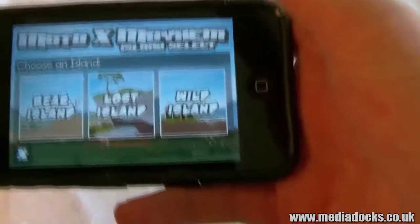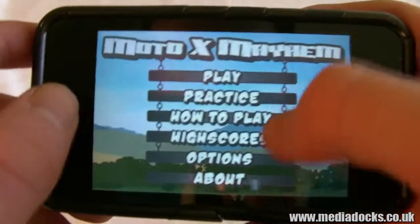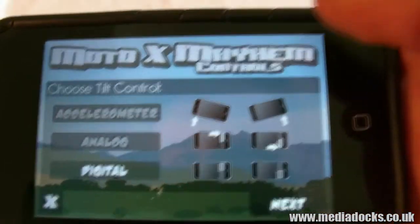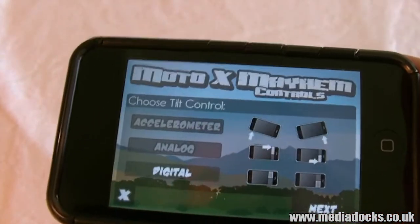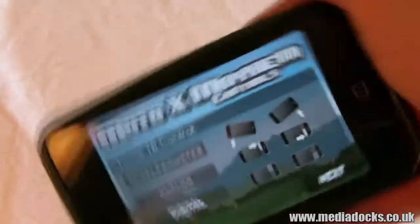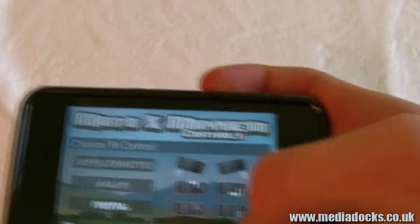You basically got all the things here: how to play, practice, high scores, options, about. Starting at options, you can have your tilt sensitivity, volume, and customised controls. You can use analogue controls where you press the button to accelerate and whatnot. Digital, where you can change the amount of what you want. Or accelerometer, so you control your motorbike by tilting it. So this is the gas and brake control, and the last one was the tilt control.